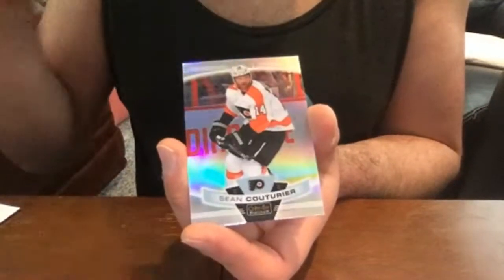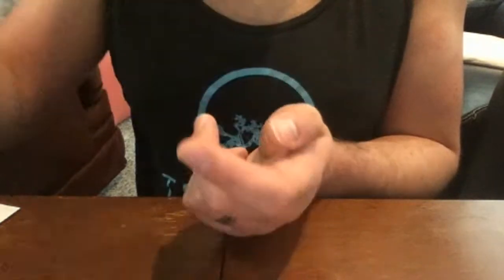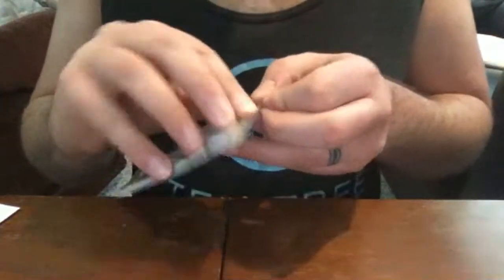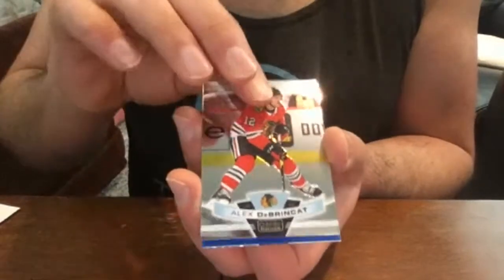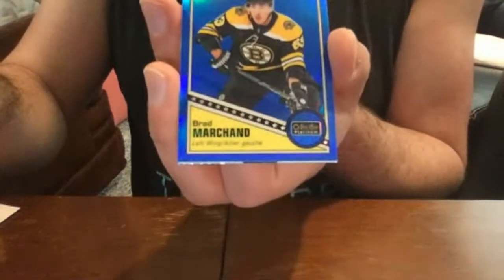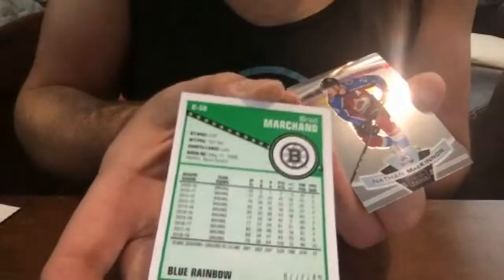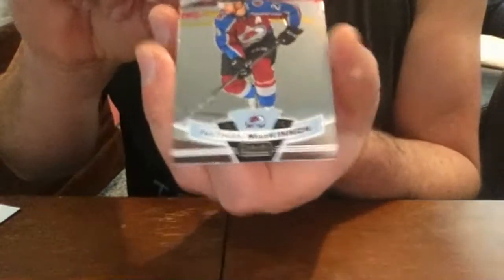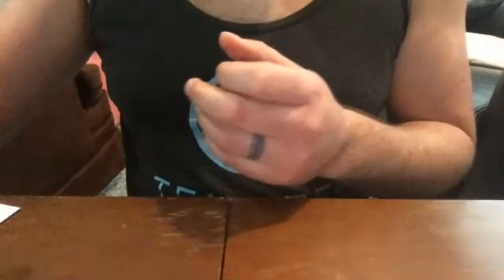Oliver Wahlstrom Islanders rookie base, Sean Couturier rainbow, and Morgan Rielly base. If I miss something and you think 'wait, that's not a base card,' make sure you let me know. Alex DeBrincat base. Here we go — these are the blue rainbow parallels of the retro. Brad Marchand, numbered to 149 — this is number 77 of 149, very nice. Nathan MacKinnon base, and Andreas Athanasiou base. I'll go through them all again later to make sure I didn't miss something big.